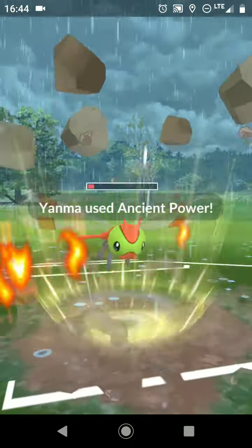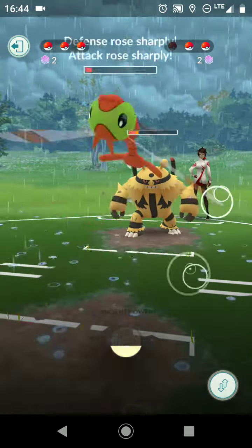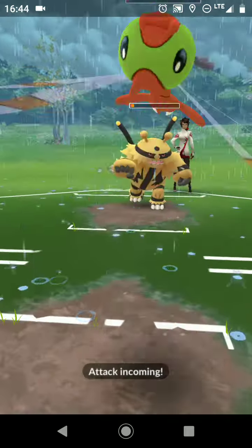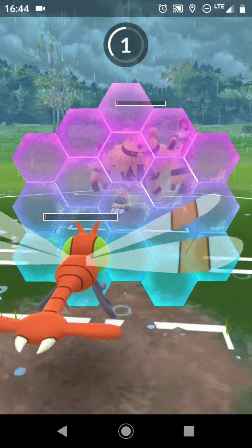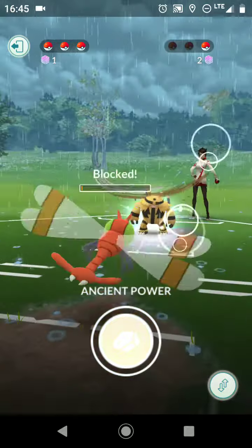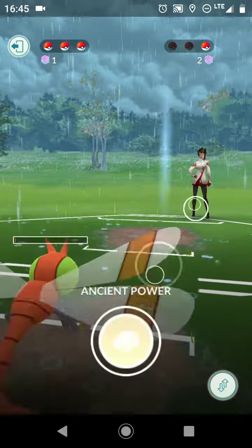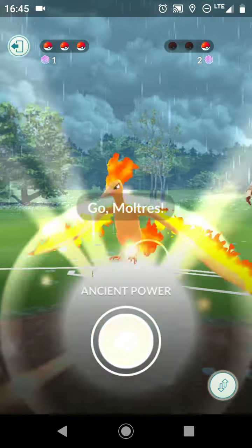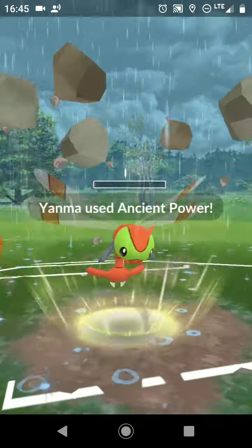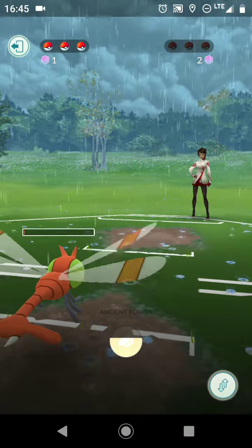There's one boost, and then I also need to finish off Moltres with an ancient power. This might be doable — I need it to use a charge move so I can shield, get the free energy. I should be able to one-hit KO Moltres now. I'm glad I kept trying. I'll do two quick attacks — one, two. Yep, got Moltres!